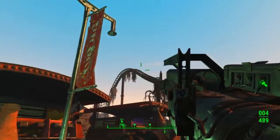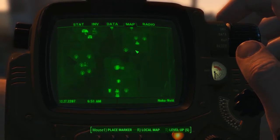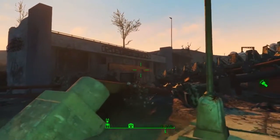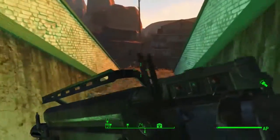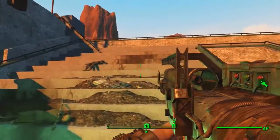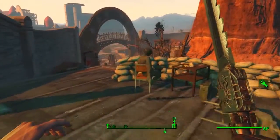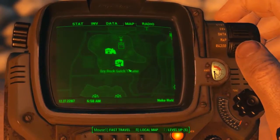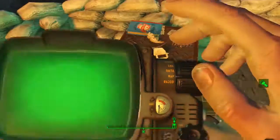Staying in Dry Rock Gulch, just opposite the theatre and north west of it, look out for the theatre sign and head in. Turn to the right hand side, go up the stairs, then up this little ladder area. Your recipe will be sat on a little desk on the right hand side next to a dummy. This is the Nuka Xtreme recipe — nice and easy to find, and pretty much right next to where you just picked the last one up.